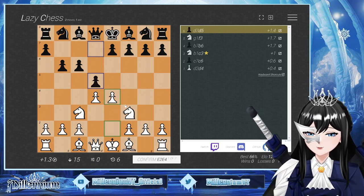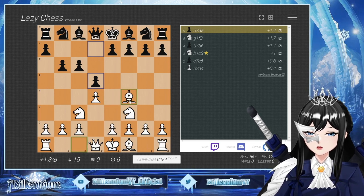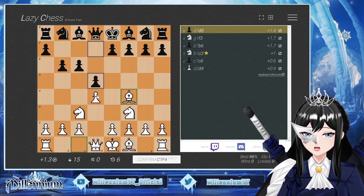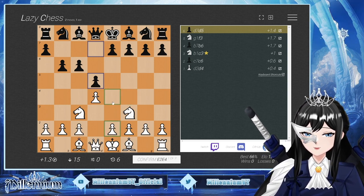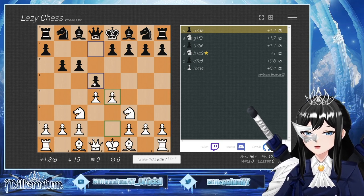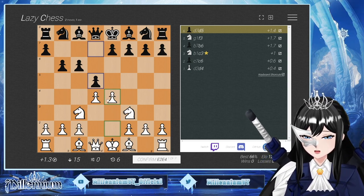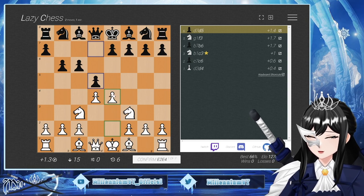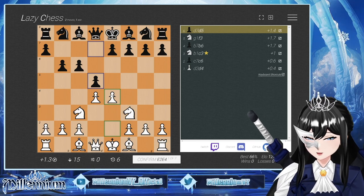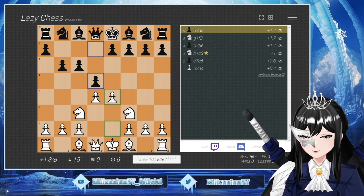That or... so first of all, what was the other move? If I move this, if they take, I can just take with the knight, which would move my knight to the center. That's a good one, okay, let's do that.